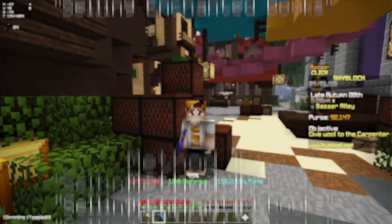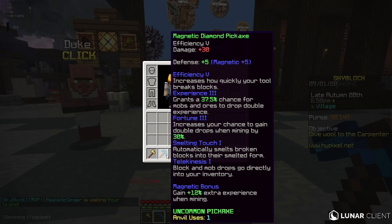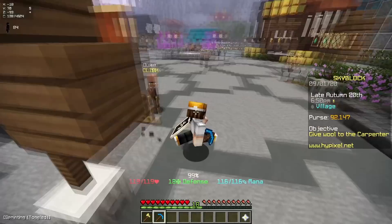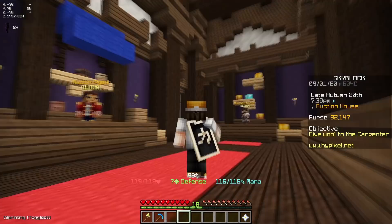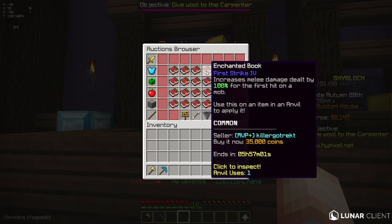Now it's time for method number two. This one's a bit more of an experiment because I haven't actually tried it myself, but in theory it should work. If you guys have watched any of the other episodes, you'll know that I have a magnetic diamond pickaxe enchanted with Experience 3 and the magnetic reforge, so I get a ton of extra experience when I'm mining. The money making method involves this because on the auction house, books actually sell for a huge amount of money because Skyblock players are unbelievably lazy. So as a new player, I'm just gonna take advantage of this demand and make a ton of money by selling First Strike 4 books, which sell for 35k coins each.